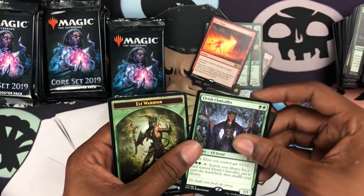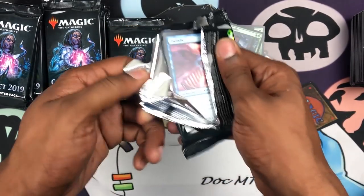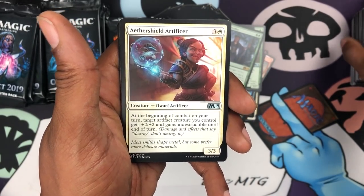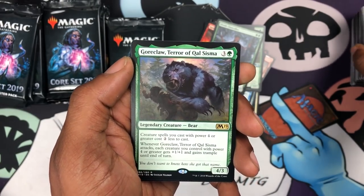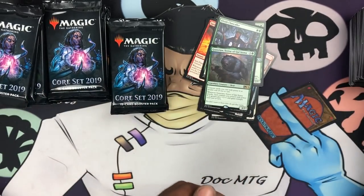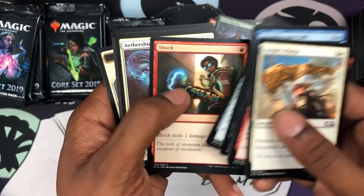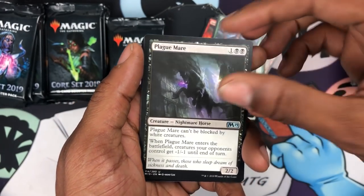The Nicol Bolas token card — pretty cool, new and interesting design. Elf Warrior token, nothing too crazy. Keeping it nice and chill — no need to get hyped yet because nothing crazy has been pulled. Aether Shield, Artificer, Plague Mare, Horizon Scholar, and we got the Gore Claw — Terror of Qal Sisma. Woodland Stream and a Jaya emblem. The foil claims will also be nice to find.